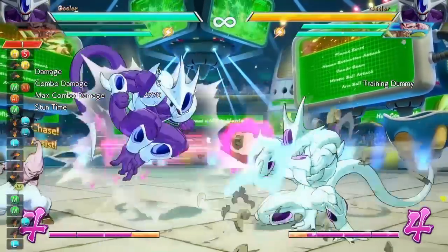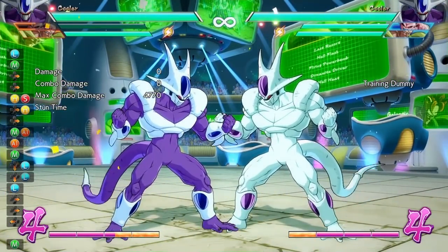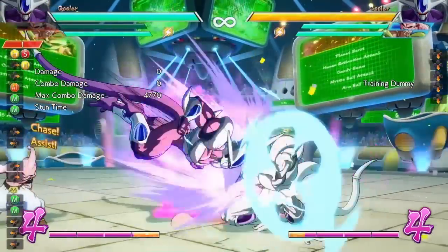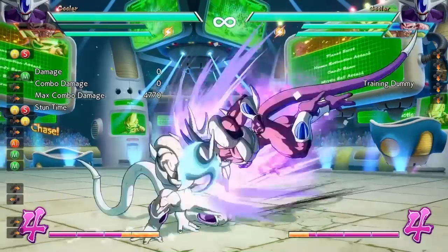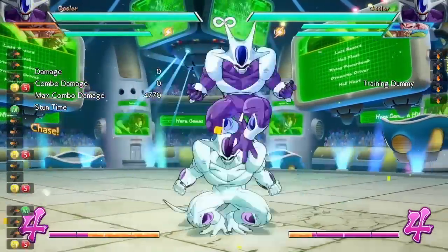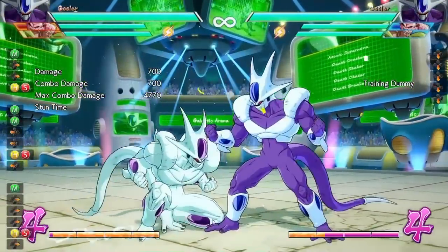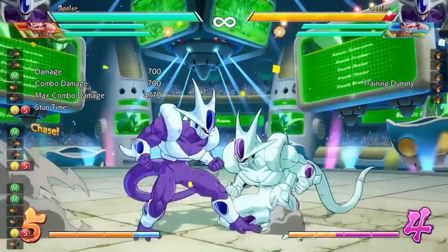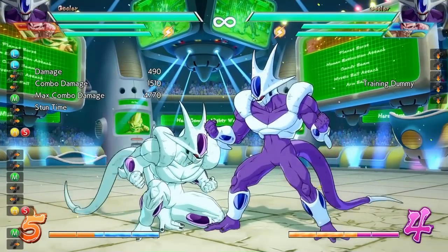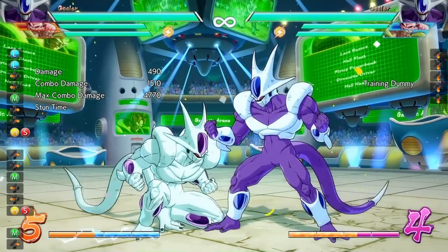The next block string setup is after the air dash going into a medium attack. This is very, very good as well, because if they're crouch blocking you're going to whiff them too. But this one is better because with the proper timing you can easily cross up just like so. You just have to have the proper timing — air dash over, delay your medium, then hit. Then you can easily run in and full combo punish from there.